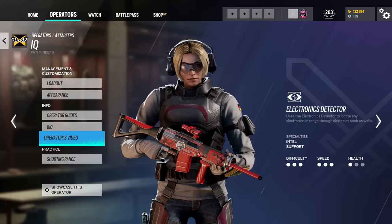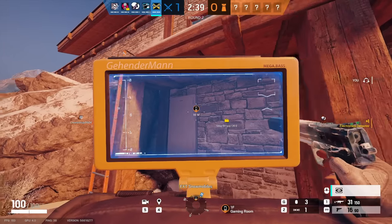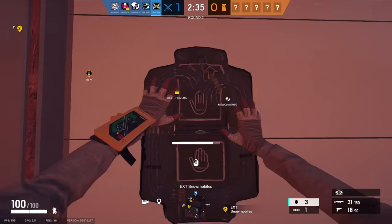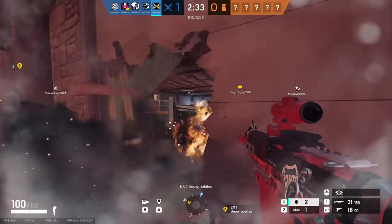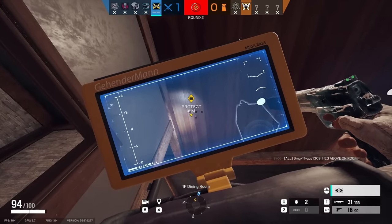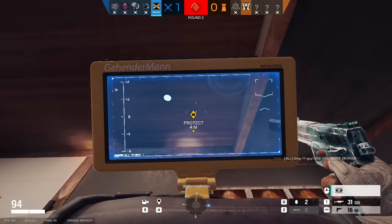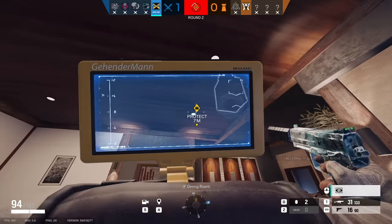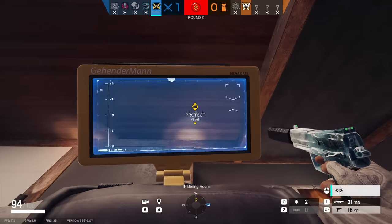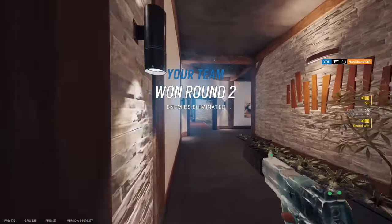A big mistake IQ players make, similar to Monty, is not calling out to their team. With operators like Solace, Warden, and Pulse having high pick rates, IQ can give away their live position when they use their gadgets. Same with Vigil — when he activates his gadget he shows up on IQ's scanner. When those operators are on the board and using their gadgets frequently, go IQ and relay that information to your team. IQ can also ping gadgets to give a precise ping without the defender even knowing.